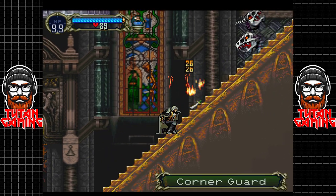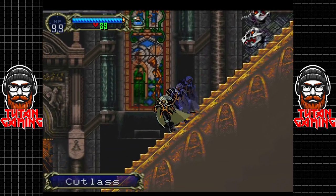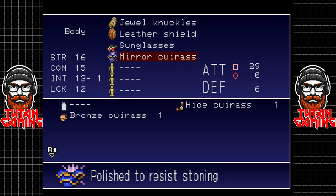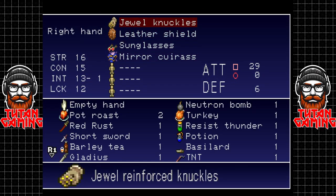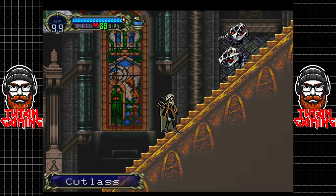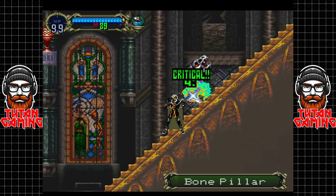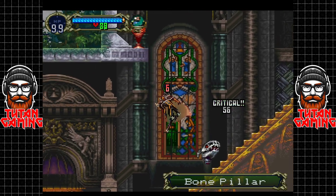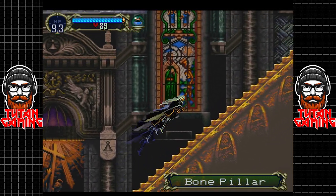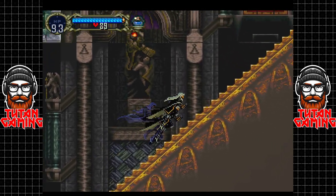And once we have that, we can start thinking about... the Cutlass — we've already got it. We're going to get one of those in a minute, funny enough, but I guess we've already got it. So yes, we need the Leap Stone — that's going to be the next item. Once we get that, we can start clearing up some of the items we've got left around.